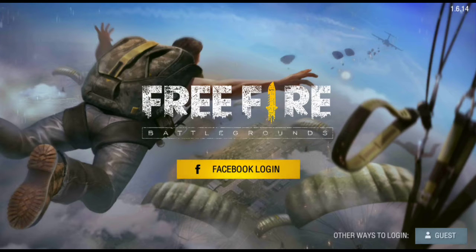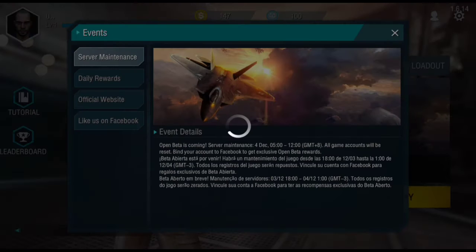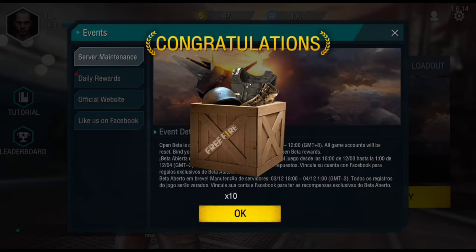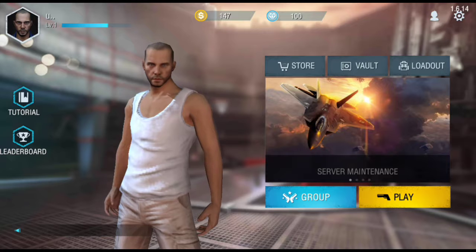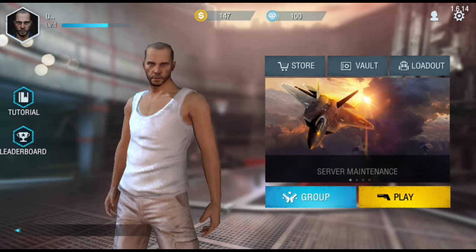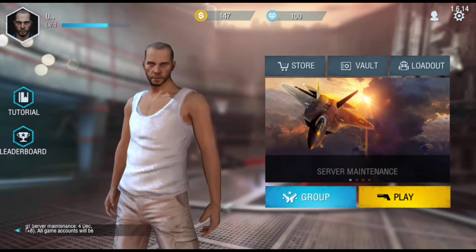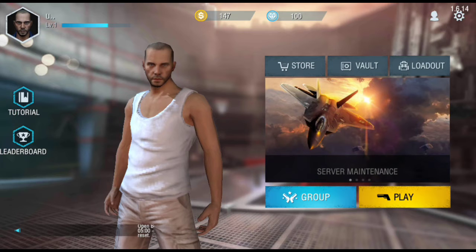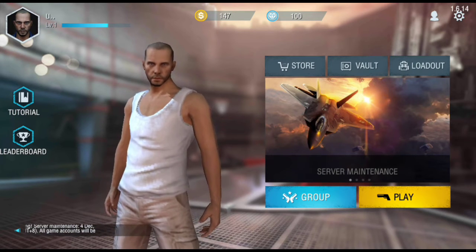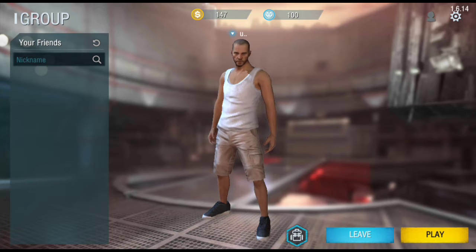Let's start — I'm going to log in via guest mode, or you can log in with Facebook and create a group to have some fun with your friends online. When you first boot up, you need to create a guest account. It will ask for male or female type and your name or nickname.